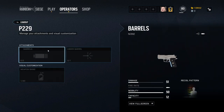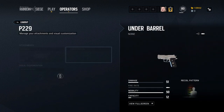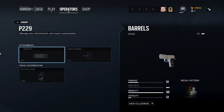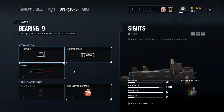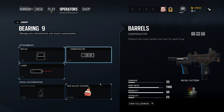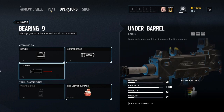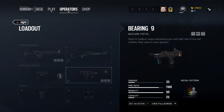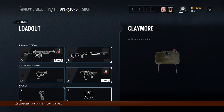For her secondary, you have the choice between a P229 handgun and a Bearing 9 machine pistol. I would definitely go with the Bearing 9 as your secondary. If you're using the Type 89 as your primary, you already have a long-range gun, so you want a short-range option. The Bearing 9 can do a lot of damage at close range due to its very high rate of fire, making it easier to land headshots.